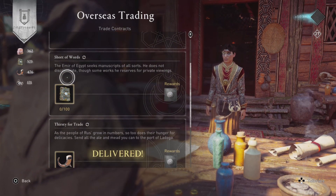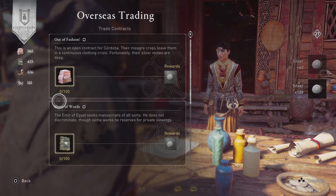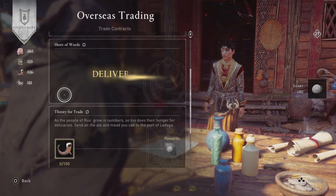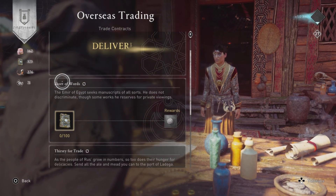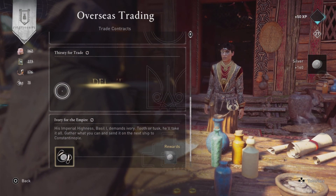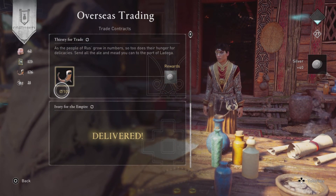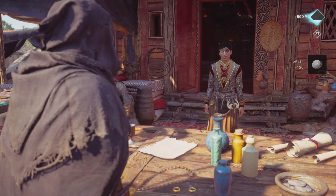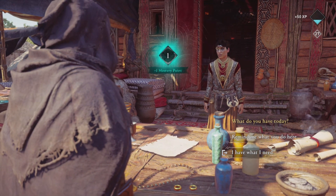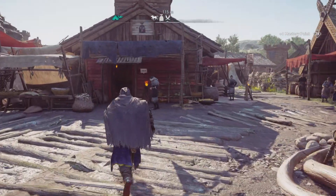First of all, it works better obviously if you have a level six settlement, because you're able to get scrolls of knowledge, leather, titanium, iron, any arrows, rations you may need — which, by the time your settlement is level six you probably don't need that other stuff — but a lot of the materials as well as the scrolls of knowledge you're actually going to need. I just leveled up, got another mastery point, now I'm level 28.